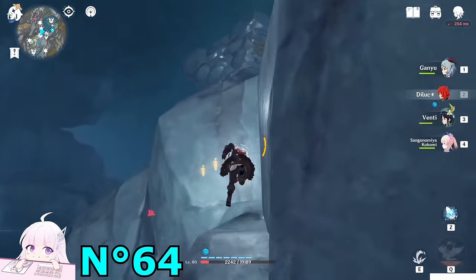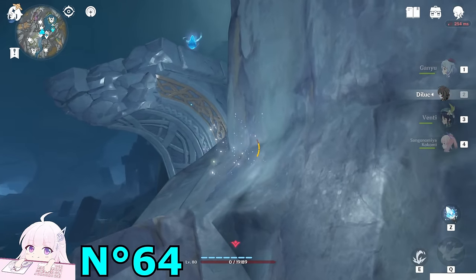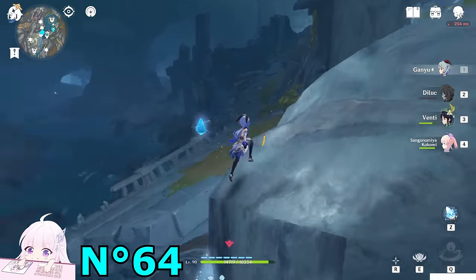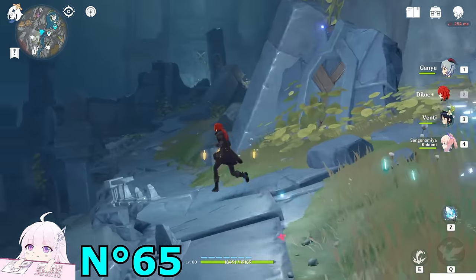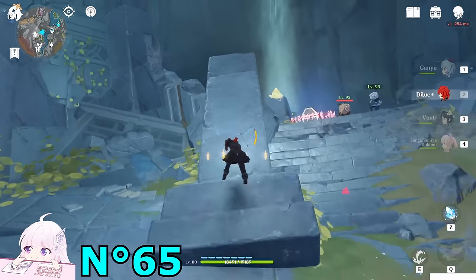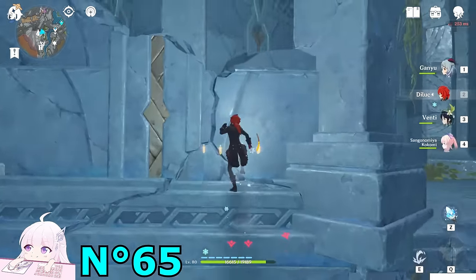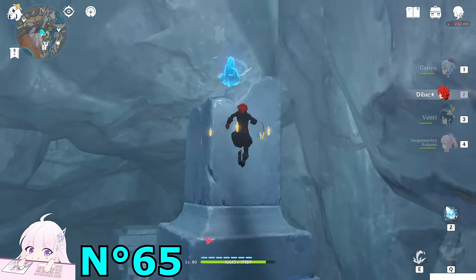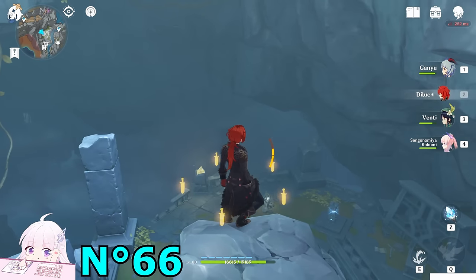Climb in this direction toward the southwest. Climb a bit more and you'll be able to reach the one we saw before. Jump. Now the next one is at the top of this building — you can already see it, right? There are some enemies — just ignore them. Climb this pillar. Remember that Genshin is still a climb simulator game! Once you get this one, fly toward the southeast direction. You'll see that Ruin Sentinel.